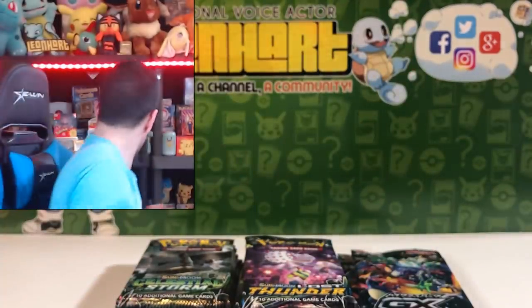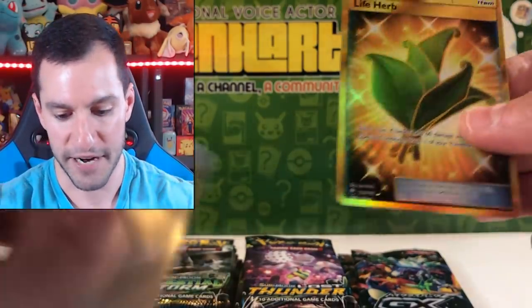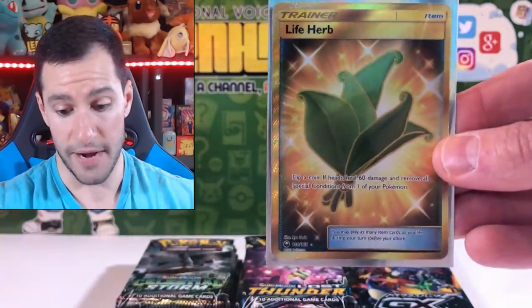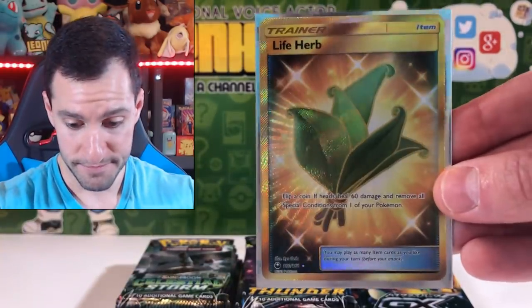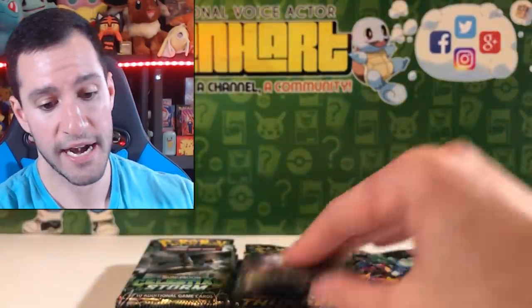Excuse me while I fumble around for some sleeves. It's becoming like patented that I forget the sleeves. That's a great way to start this opening — Life Herb Secret Rare card. We got a nice little pile going.